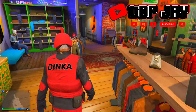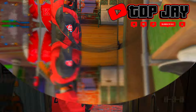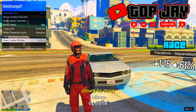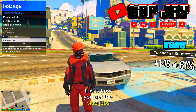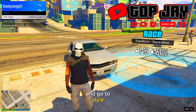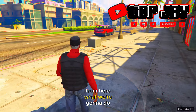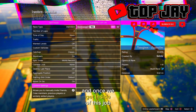From here you need to get the CEO vest. Once you're outside, press the interaction menu, go to preferences, then map blip options, and make sure all jobs are set to show. Then go to CEO, select CEO management, go to style, and find the CEO outfit that has the CEO vest on it.